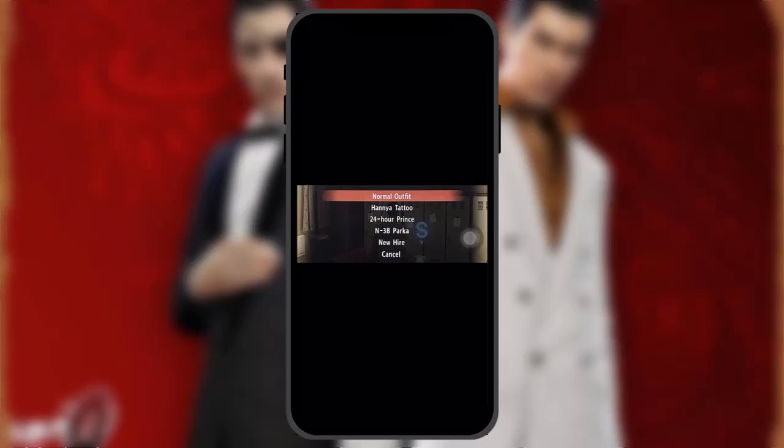Most outfits will be unlocked by buying them from the CB shop. Go to the CB shop NPC Bob, talk to him, and you will be able to acquire various outfit bags. They will then become available for you to change inside the hideout.